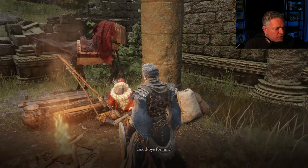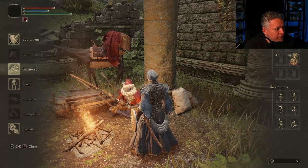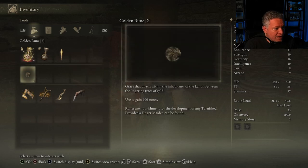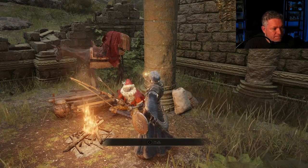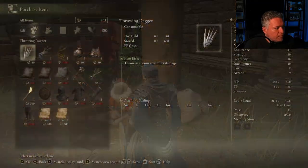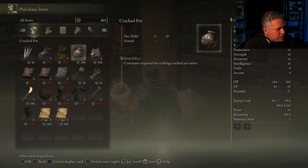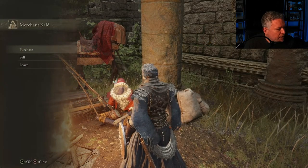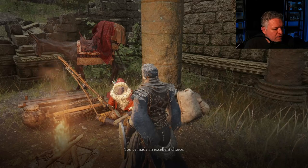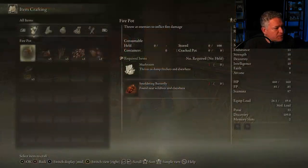I don't have any runes, but if I go to my inventory I'll find the Golden Rune I picked up outside. If I use it, I'll gain 400 runes. The crafting kit costs 300 runes, so I'm going to buy it. Now I have the item crafting option in the menu.